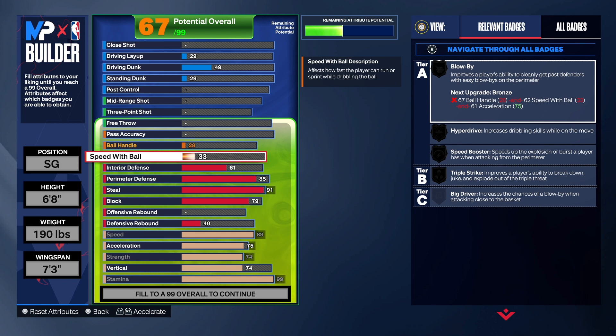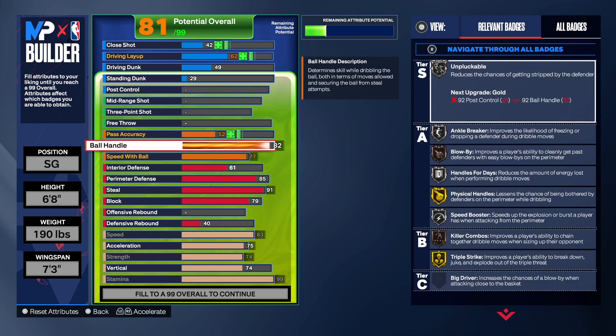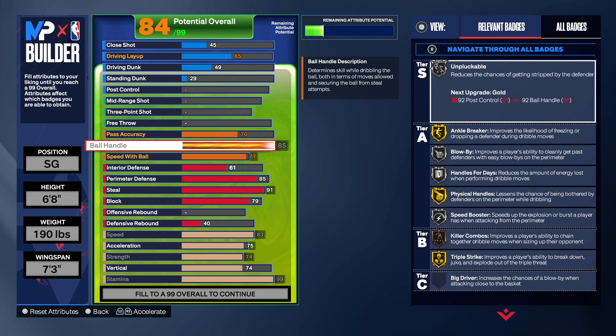With the playmaking on this build, we wanted to make sure that we can get our own shot. For the speed with ball, we're going to take that to a 77, because we're going to go triple strike on this build. For the ball handle, we're going to take that up to an 85. For the pass accuracy, we're going to do a 70 — you can do a 68 if you want to. With the 85 ball handle, we get unpluckable, anchor break on gold, blow by on silver, handle for days on silver, speed boost on silver, gold triple strike, gold physical handle, and gold anchor breaker.